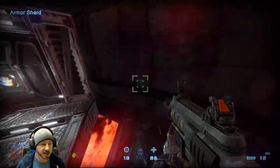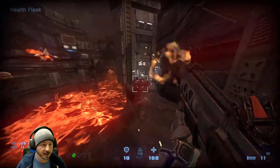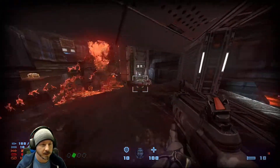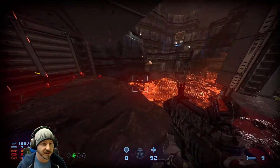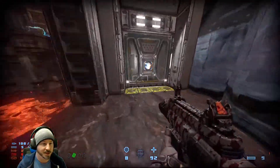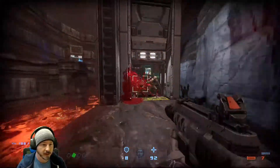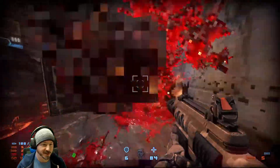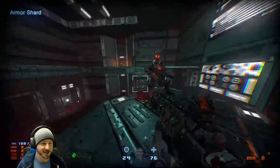We actually shot its arms off and it was still coming at us. There was a little secret there too. There's some stuff up here to collect. And is that another checkpoint? I think it's one I didn't grab previously. I don't think we went this way just yet. These flying things are really annoying — they come right at you.